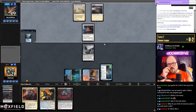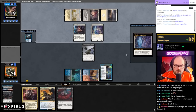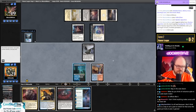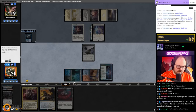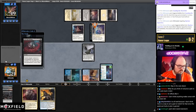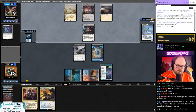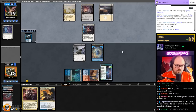Volcanic Spite is kind of bad because you put Prized Amalgam on the bottom but don't have a way to shuffle it back in, so it doesn't accomplish what you want. Should I go chapter one and Feed the Swarm their Skyclave Apparition and make a 2/2? I kind of eventually want to kill this anyways, and they would have played Rest in Peace if they had it. Let's do that — kill Skyclave to keep them off devotion, and Yorian triggers it regardless.